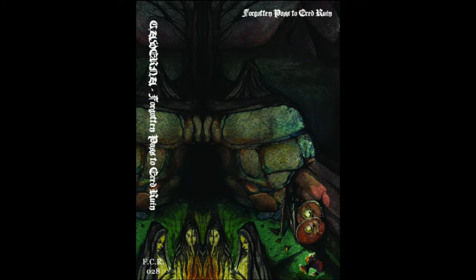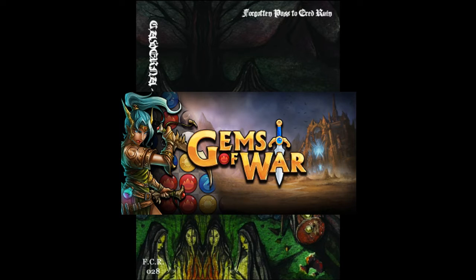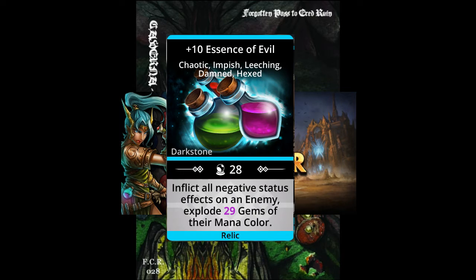I was pretty much on a tear with Gems of War yesterday. I was trying to grind out a certain class. The way this game works is each class - if you get 250 wins, it doesn't matter what they are, they could be the lowest content or the highest, but once you get 250 wins while playing a certain class, you'll unlock the weapon that goes with it. I was leveling up a class called the Plague Lord.